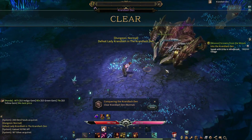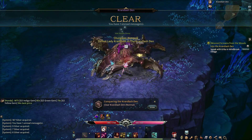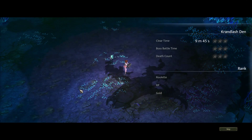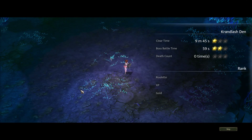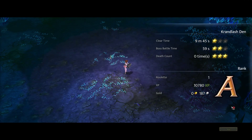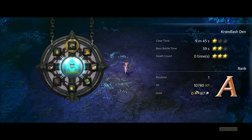There it is. Nice and easy, guys. Let's pick up. 1 star, 2 star, 3 star - we probably got a B or an A. Got an A, which is nice. And we get to spin the roulette wheel.